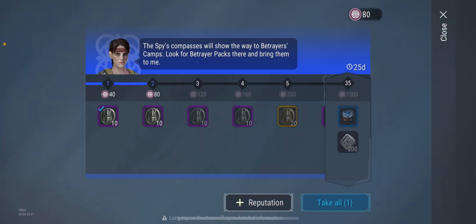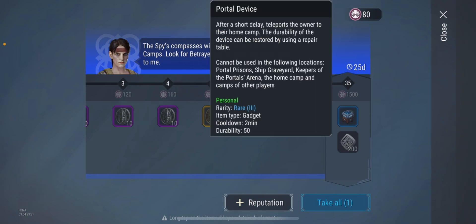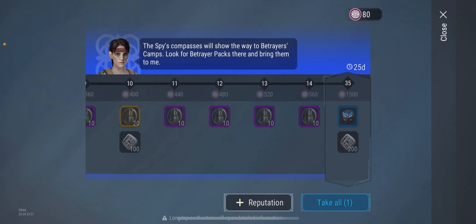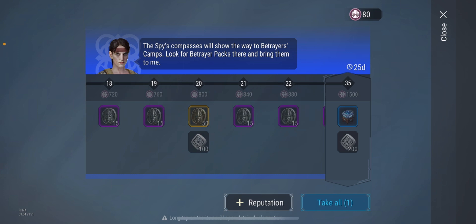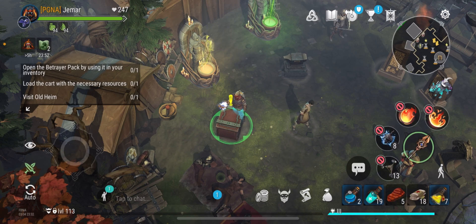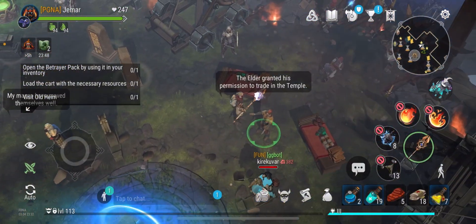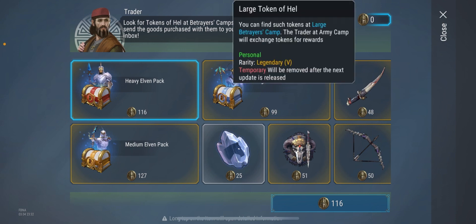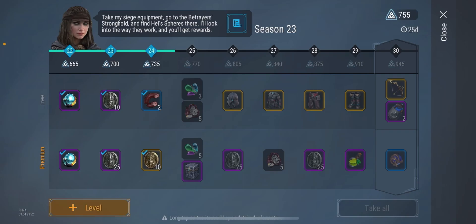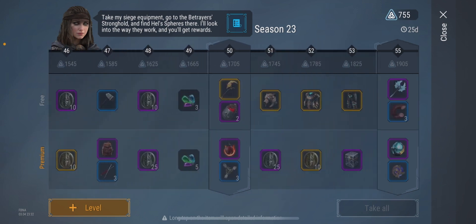Once you have completed the side quest you get the small token, large token, and at the end you get the portal device, which lets you teleport from any location to your camp. You also get silvers from the side quest so it's definitely worth doing. As a free-to-play player you can also get the large token, but around level 57.